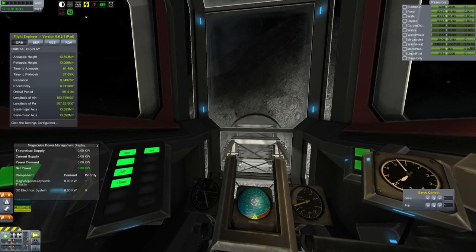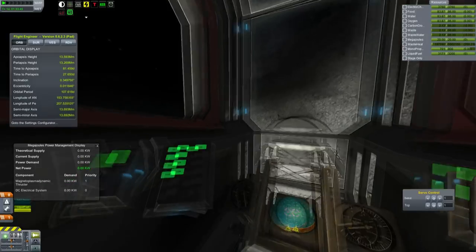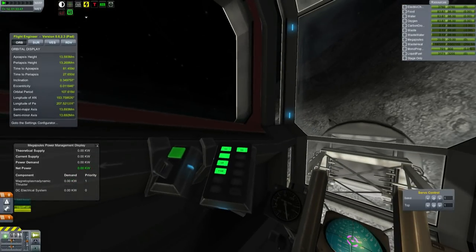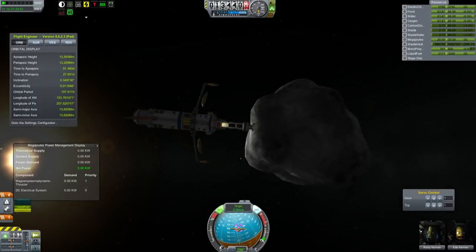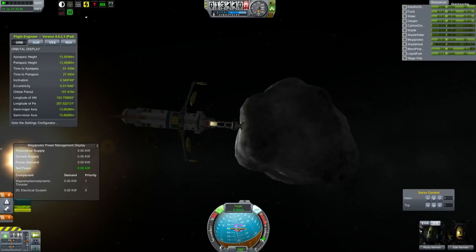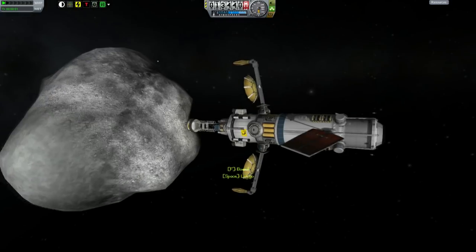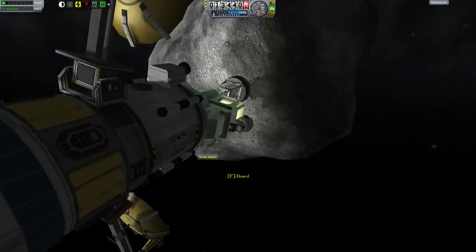We successfully captured an asteroid, which — if we don't change its orbit — will drag us down into the atmosphere of Kerbin and kill us. But I intend to make sure that does not happen. Look at that — a prime example of this species. A class C, massing maybe 60 tons? It's heavy enough that we're going to have to make sure that we have enough fuel left over.